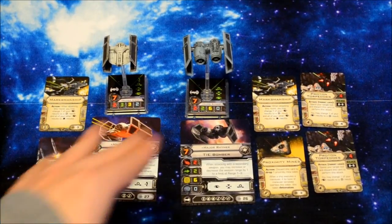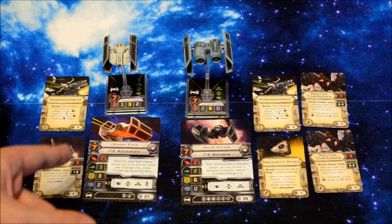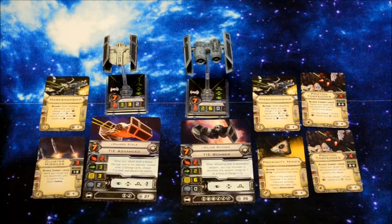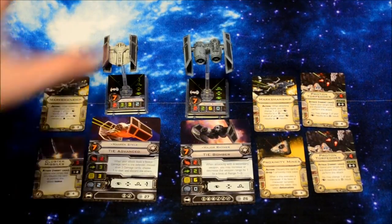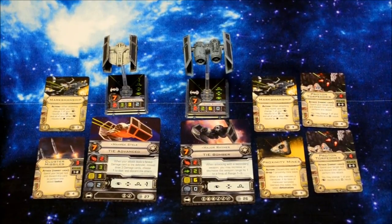As far as his current setup, he's got a TIE Advanced and a TIE Bomber. His TIE Advanced is piloted by Merrick Stele — I don't know if that's correct pronunciation — with Marksmanship and Cluster Missiles. The TIE Bomber is Major Reimer, one of his favorites, with Marksmanship, Proximity Mines, and two Proton Torpedoes. All of this adds up to 74 points; mine added up to 75.